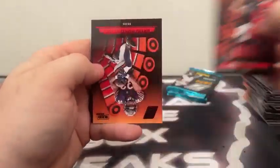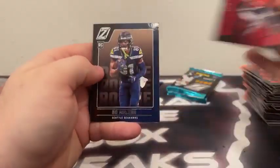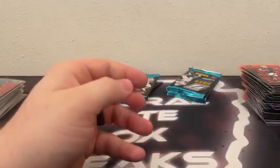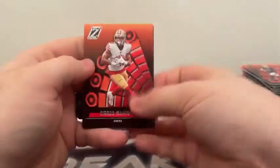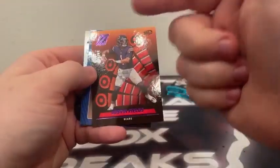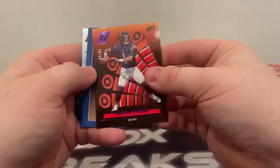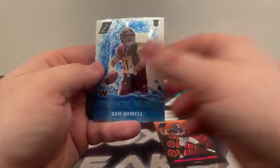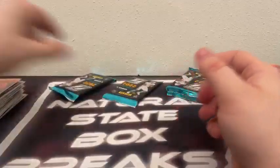Down to our final six packs. Derek Carr, Red Zone David Montgomery, Bo Melton, and a Rookie Wave Chris Olave for New Orleans. Then Debo Samuel, and a numbered card — Justin Fields purple, which we should call pink. This is a Second Down out of 50, Isaiah Spiller, and Sam Howell on the Rookie Wave. Sleeve up Justin Fields out of 50.